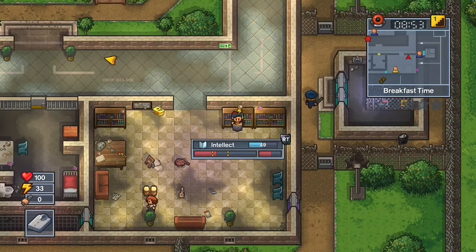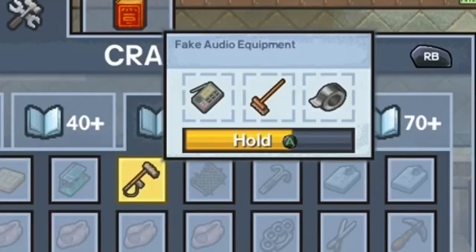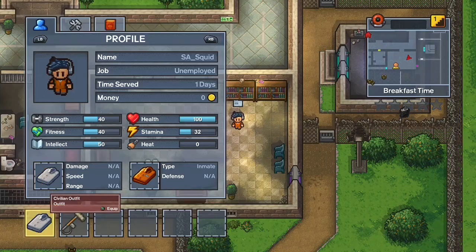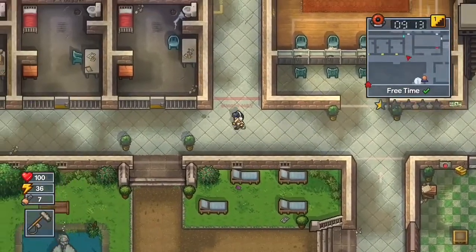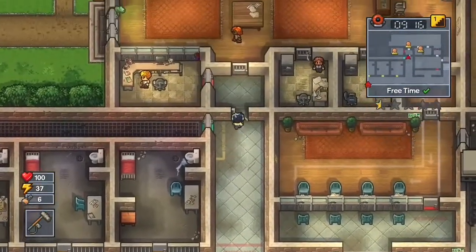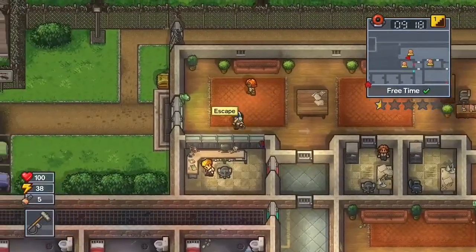Once you have all that, get your intellect up to 50 and then craft the fake audio equipment and put on the civilian outfit. Then go to the first floor in the top right of the building where you will find a check-in center. Then go to the left side of the building and escape.